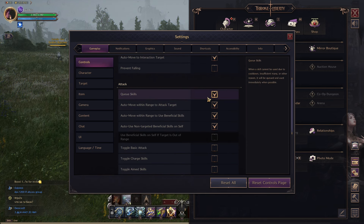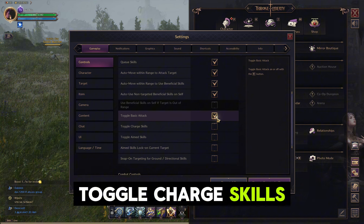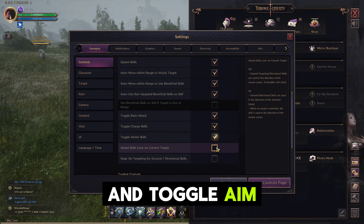Cue Skills. Toggle Basic Attack, Toggle Charge Skills, and Toggle Aimed Skills.